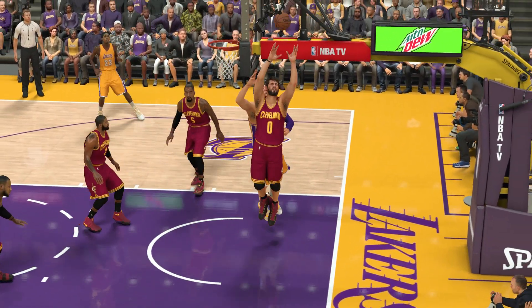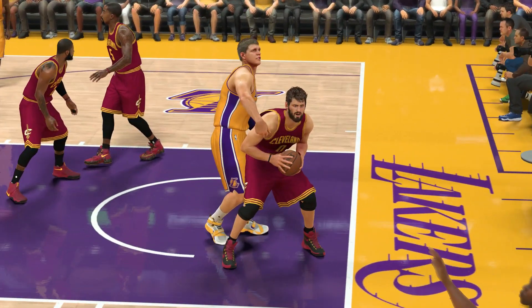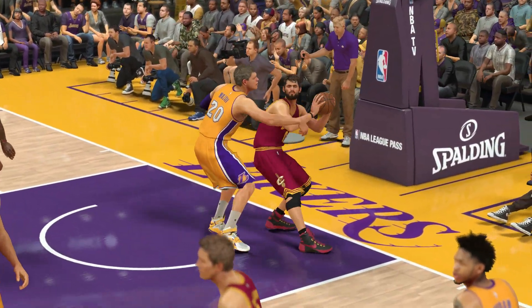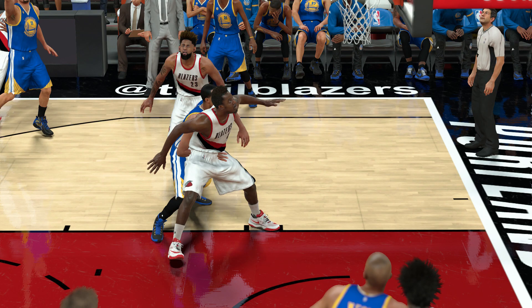Same scenario — Kevin Love boxes out Mozgov, grabs the ball, but Mozgov doesn't act like he's going to get the rebound. They have these interactions this year. This is what I've been asking for, for positioning to matter. Mozgov goes up, tries to grab the ball, but he's boxed out.